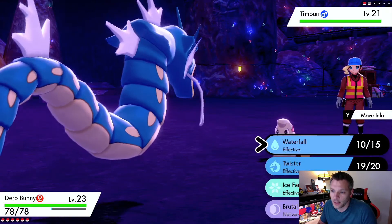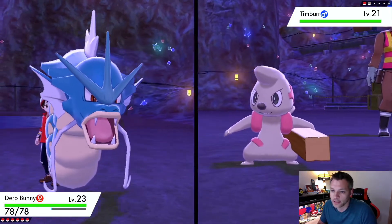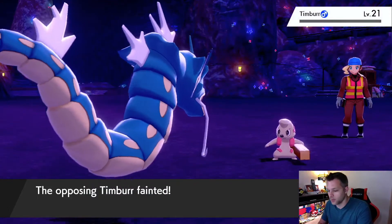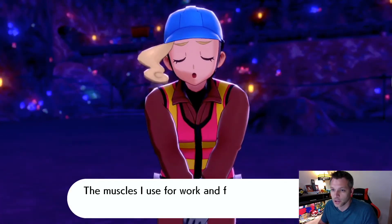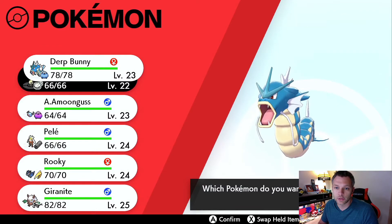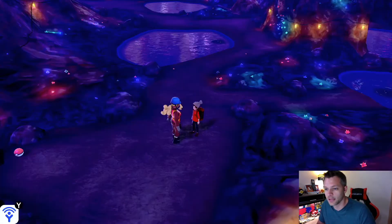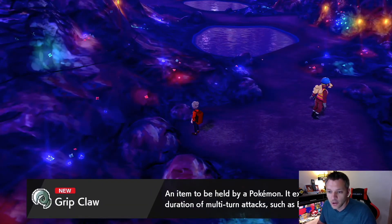We got a Timber here — I don't have a Flying-type move, so let's go STAB Waterfall with a Sea Incense boost. Good — we pick up the OHKOs. We're not really overleveled but we're doing well. I should switch Darth into the lead so Darth can get some experience and level up. Got a Grip Claw item — extends duration of multi-turn attacks. Not sure if I'd use it without Whirlpool though.